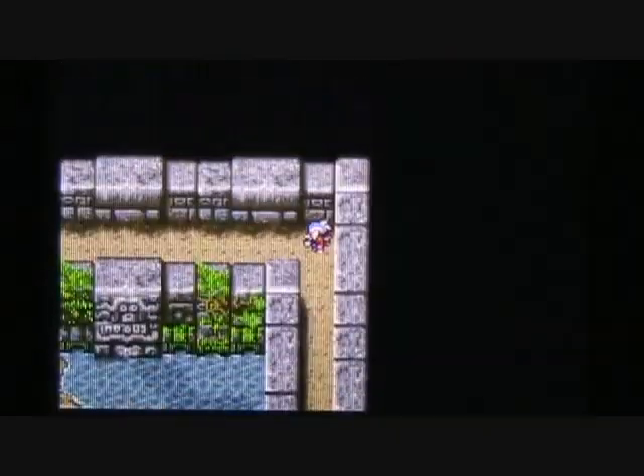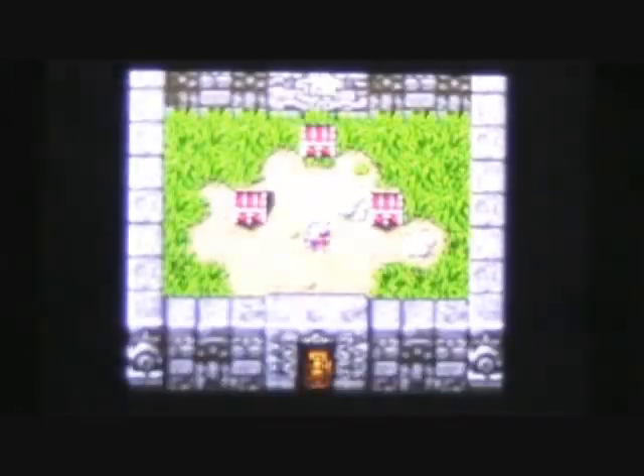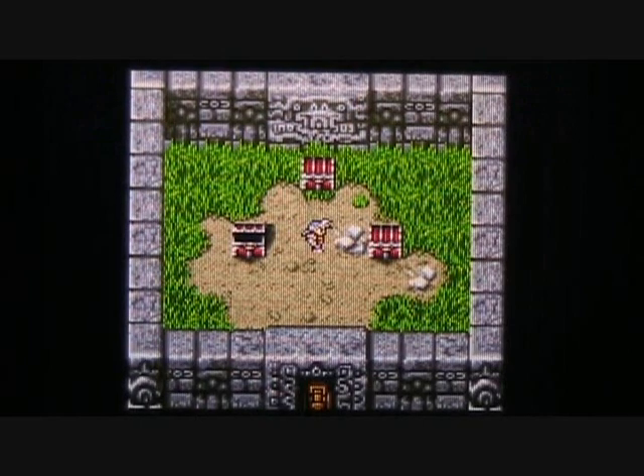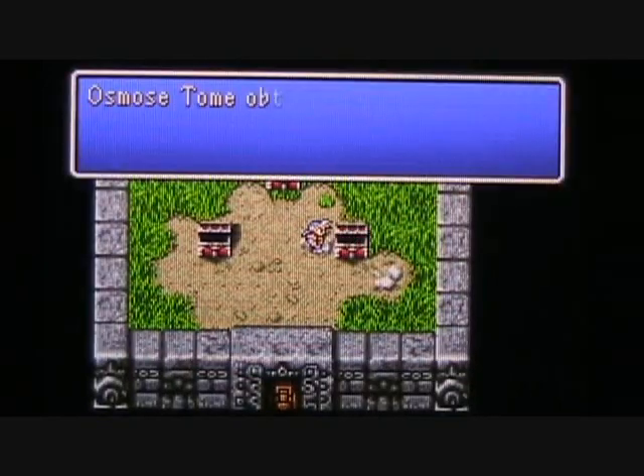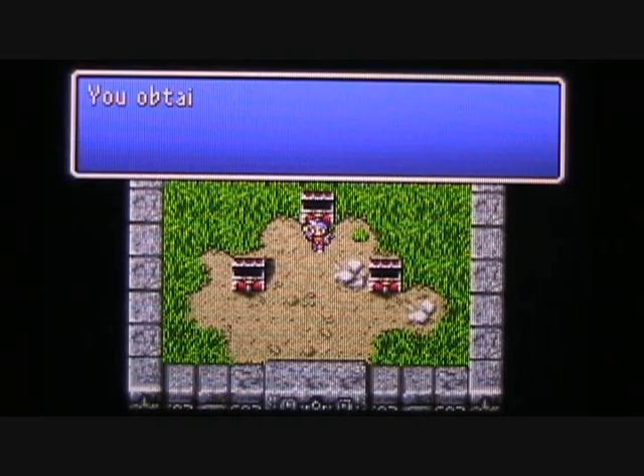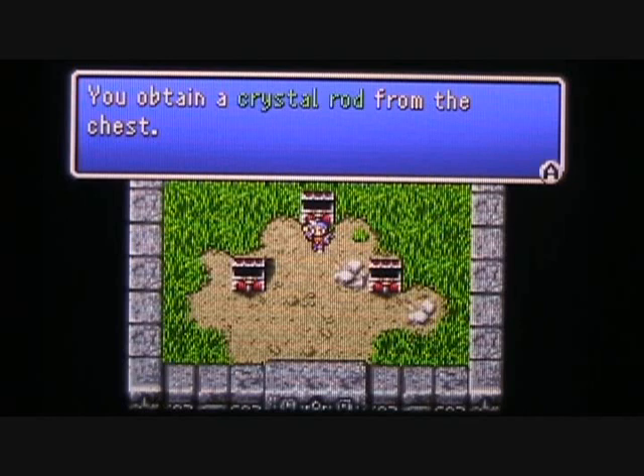Let's go get the Crystal Rod now. There's the door we want to get to. Let's go inside and we find three treasure chests with some pretty cool treasure: a Drain Tome, and in another chest the only Osmose Tome available from a treasure chest in the game — so make good use of that. And last but not least, we find what we came here for: the Crystal Rod. Thank you very much for watching today's episode of Let's Play Final Fantasy II. This has been Vortex 259 — we'll see you again next time.